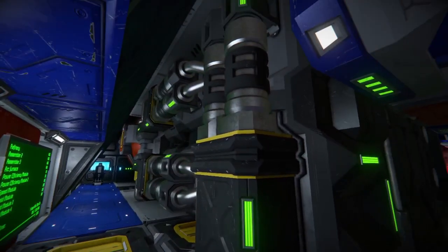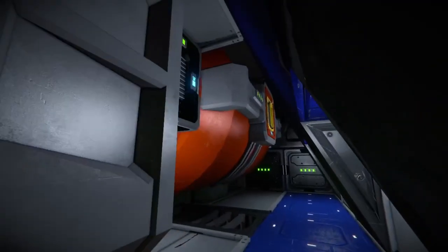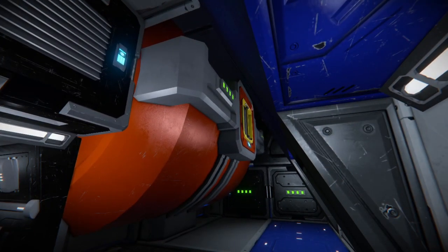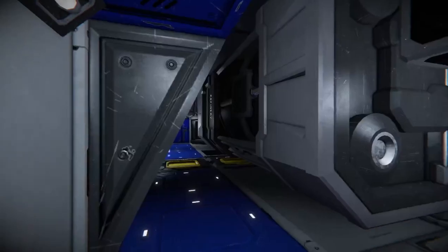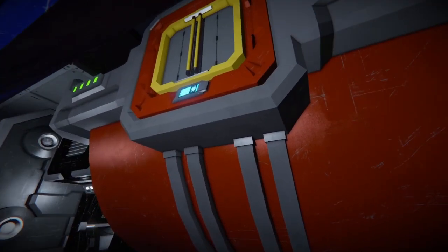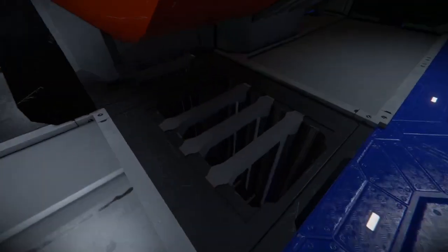Going in here, you'll notice we've got a full-size refinery for refining materials. This ship can be used as a base of operations — you could put the blueprint out, work on it a bit, and take your beginner ship and turn it into something like this eventually. There's a single hydrogen tank in the back, which is more than enough to get a Corvette from point A to point B.